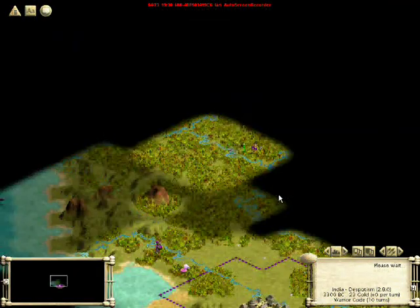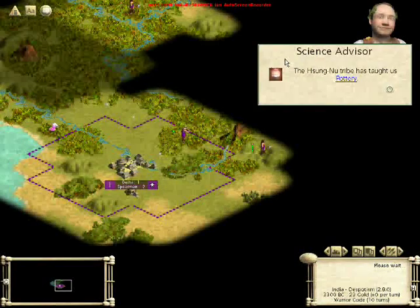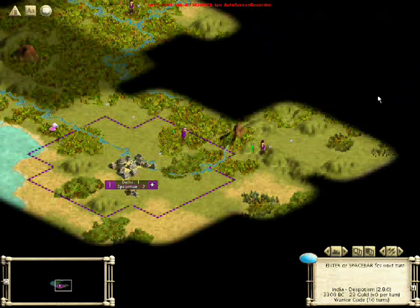As you notice, our other warrior is exploring automatically — there's a lot of jungle there. This tribe has taught us Pottery, which is going to be very helpful because we don't have to research that ourselves, and we can possibly trade it with another civilization.